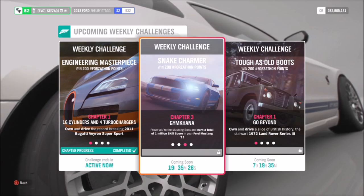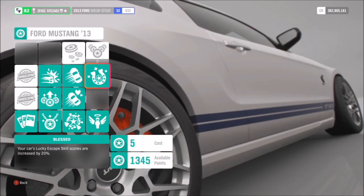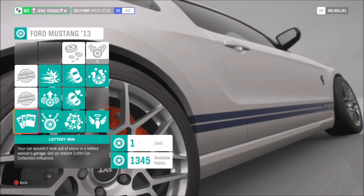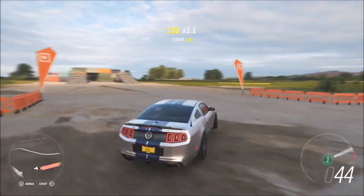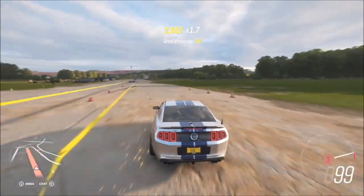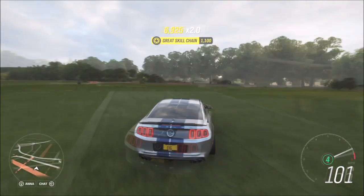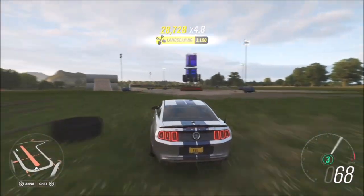The second challenge isn't necessarily difficult, it's just a bit more time consuming — it wants you to earn a total of one million skill score in your Mustang. I recommend buying out a load of skill perks; definitely get the extra life one in case you crash and lose your skill score halfway through. Then I recommend going over to the Greendale airstrip, as there's plenty of stuff to smash into.